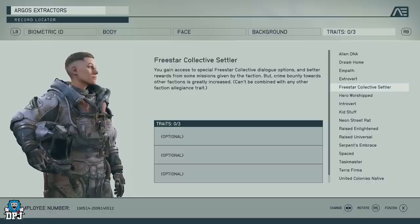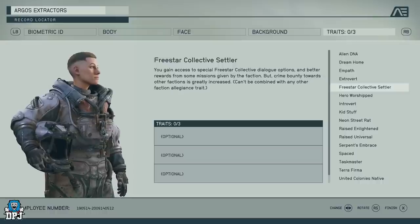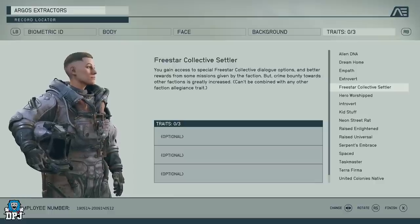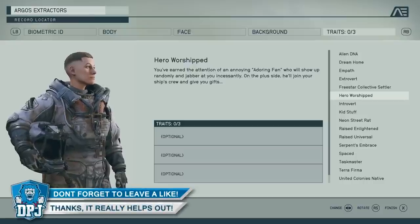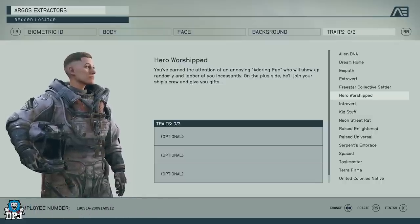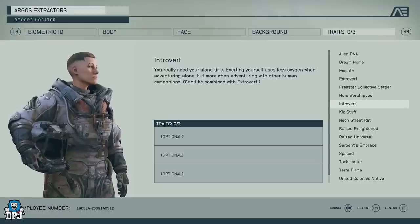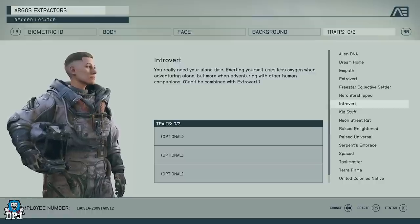The Freestar Collective Settler trait gives you a direct quest line and whole bunch of faction quests, but an automatic disadvantage when engaging other factions. There's also a Herald of Andreja trait from the Starfield Direct where a follower just chases you around, can be on your crew, and gives you gifts — though I don't know if you want to waste a trait on it. Introvert is the opposite of Extrovert — you use less oxygen adventuring alone, but more when you have a human companion.